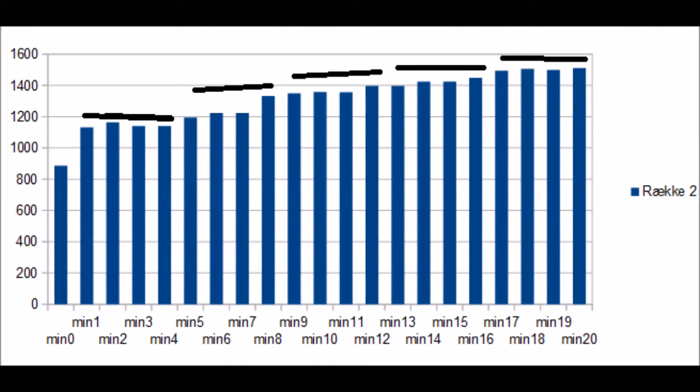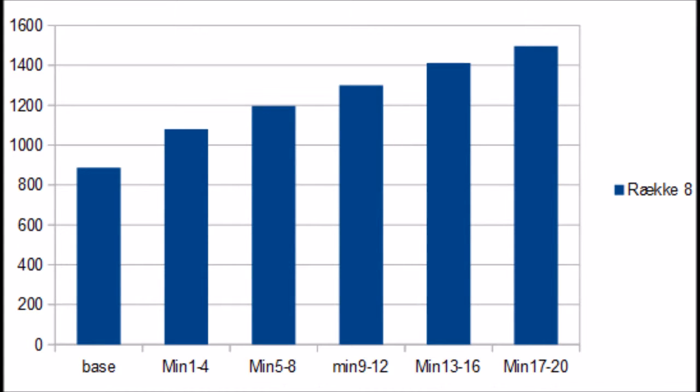I found a pattern which says after the first minute has passed, there will be 4 minutes for each next buff in additional health. By assuming this pattern is correct, I made up this graph, which says that after the first minute mark, they gain 100 health for each fourth minute. And between the zero minute mark and the first minute mark, they gain 150 health.